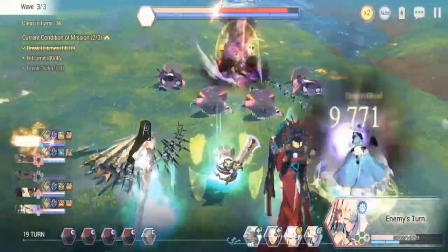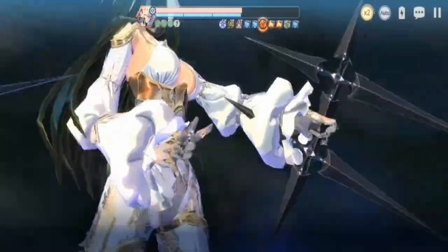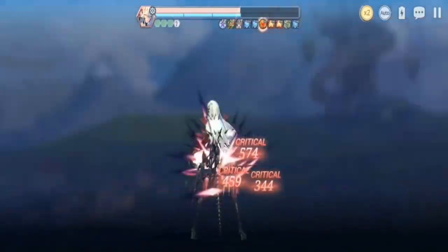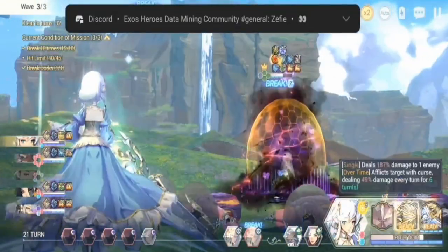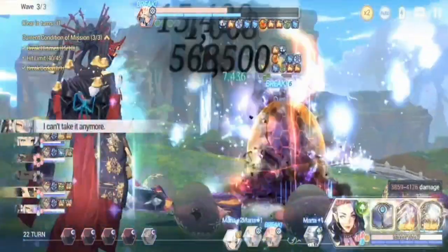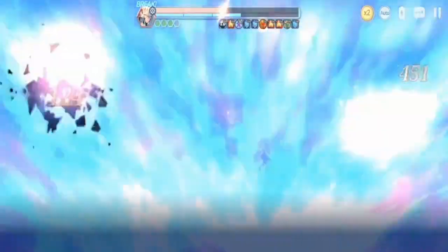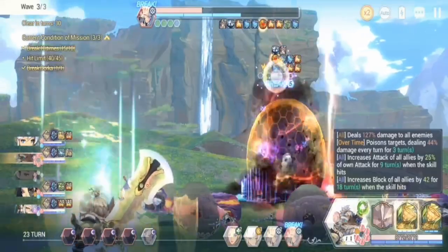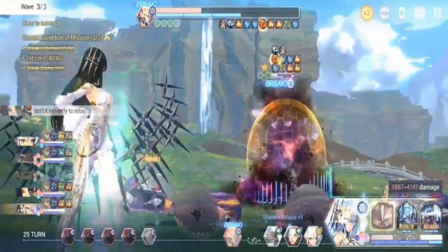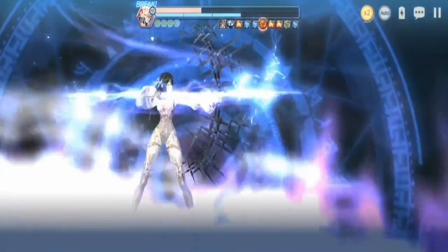Tantalo finishes off the last front row enemy. Now here's where it gets a little messy — I had a funny moment where I was about to kill enemy Dorka but her health kept creeping up because the nullify heal had already disappeared and Ramji was already dead. I was actually nervous about whether I could still kill Dorka at this point.